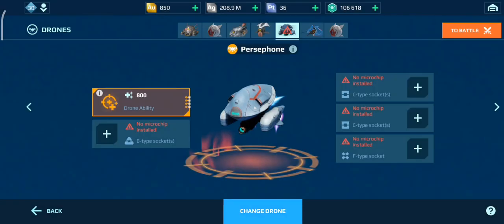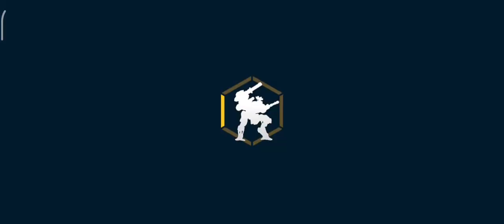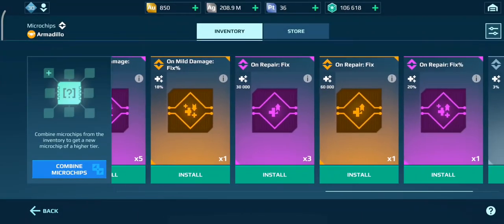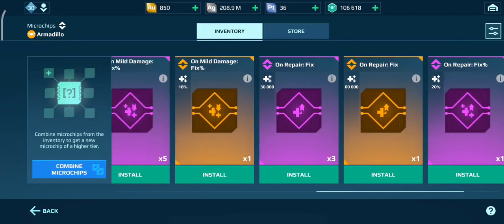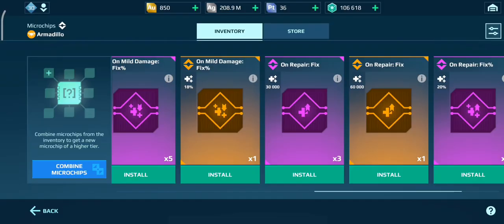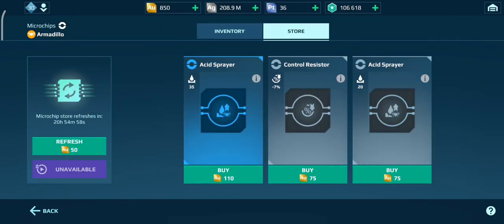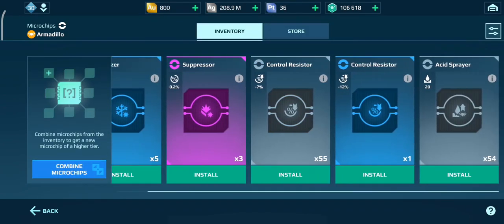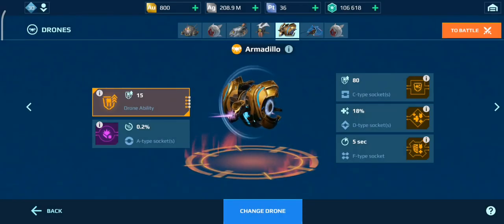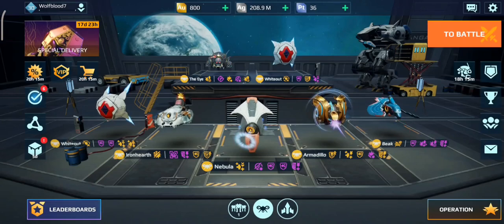Let's just quickly do this. There it is — the Armadillo drone. So I will put my on-repair unit defense on here, and on-mild damage absorber. What is on-repair fix? That's the bad one I think. Yeah, we need the on-mild damage fix. And a suppressor — I kind of want a lockdown or a gold suppressor, but I'm not spending any more gold, so we'll go with the suppressor. It would have been nice to have all the chips gold. Here's what this thing looks like — it's a pretty cool design. I don't know what the EMP thing around it is though.